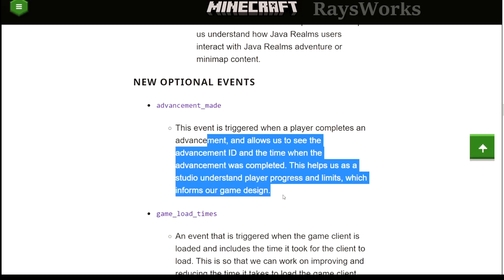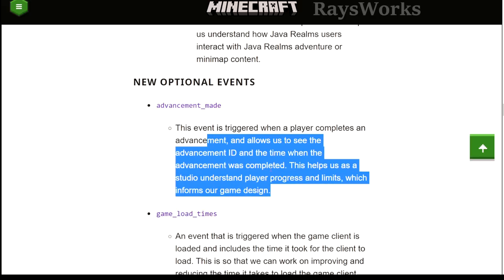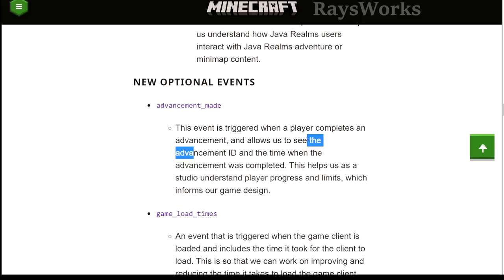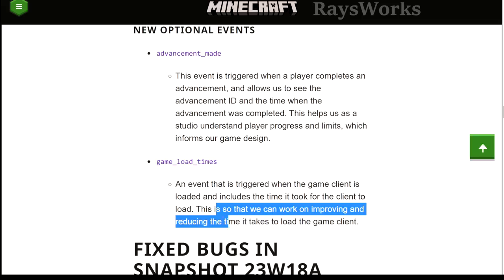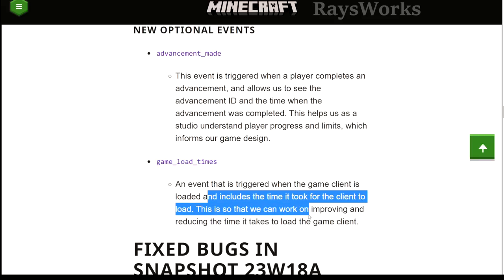This is actually quite interesting because there's probably not a lot of information about how far people progress in Minecraft before starting a new world. I wonder about this when I design my farms — whether I should design them for end game or early game. Obviously more people would reach early game, which is why I design them to be simple and easy while also being productive enough to be helpful all the way to end game. They also added 'game load times', which keeps track of how fast it takes for your client to load up — just the Minecraft game client starting up, not how long worlds take to load.